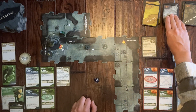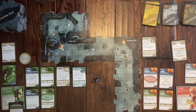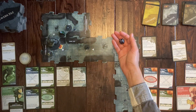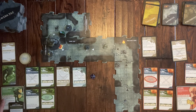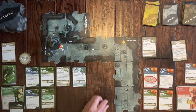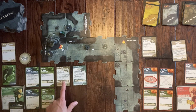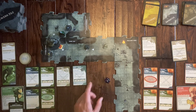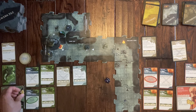The Drow Duelist goes adjacent to Drizzt and attacks with a plus nine — rolling thirteen, he misses. Then the Troll attacks Drizzt with a plus eight — rolling seventeen, he definitely hits. Drizzt takes three points of damage but negates one with his stance, so two damage total. Unfortunately, Drizzt is knocked out.